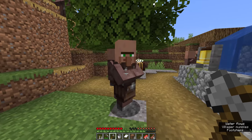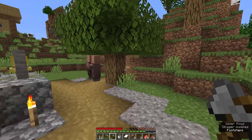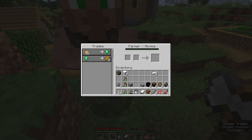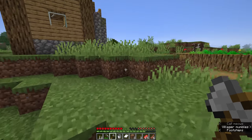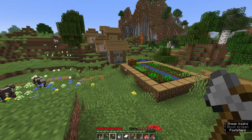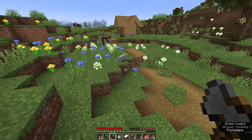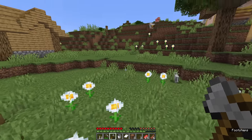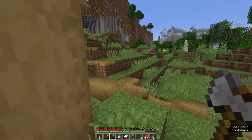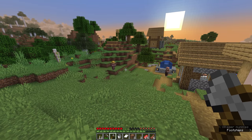Let's look at the village population. We've got a toolsmith, the weaponsmith, and a lot of unemployed villagers. There's definitely a composter, so a farmer is around — yes, trading potatoes and bread. The first thing I want to set up is a fletcher, because fletchers have probably the easiest trade in all of Minecraft: they buy sticks from you in exchange for emeralds. If you zombify and cure one, you can eventually trade one stick per emerald — it gets kind of ridiculous.